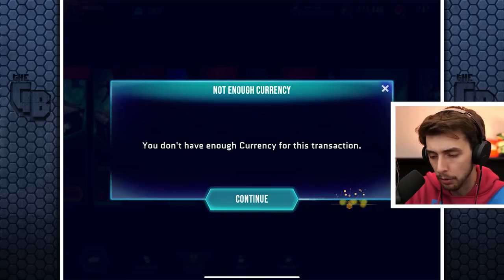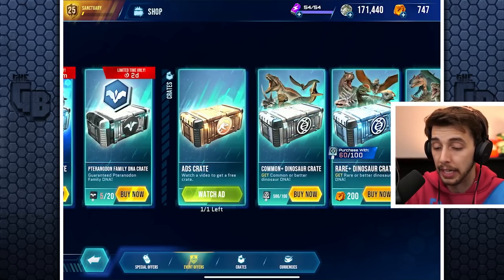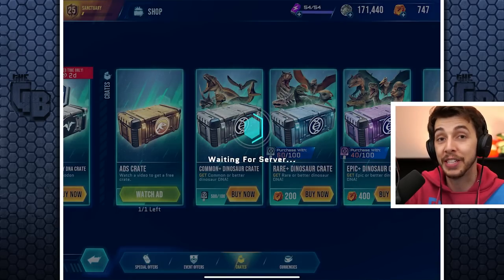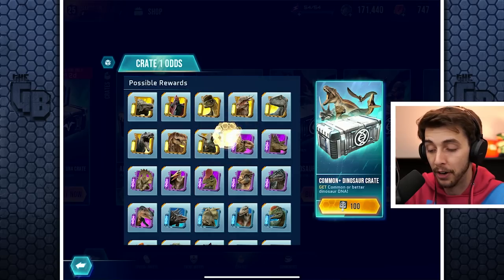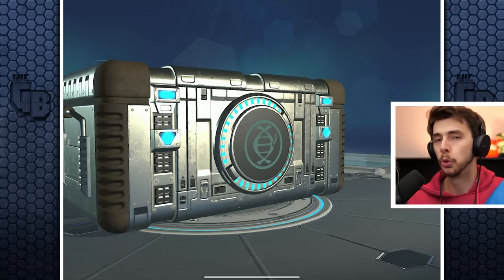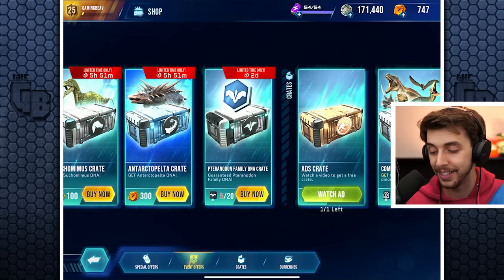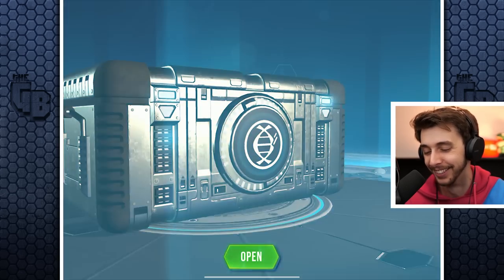I don't have enough currency for any transactions to buy DNA directly. We also have some other crates — we're getting close for the rare crate. We'll open these because there's a chance of getting Stygimoloch DNA in the common ones, even though it'll be very rare. We've got five crates worth. We'll do a regular one — maybe we'll get something epic if we play the whole animation.